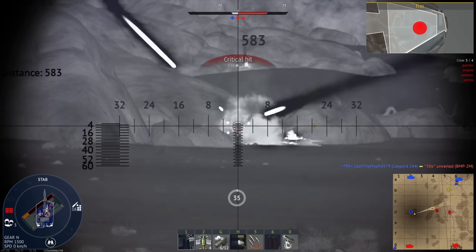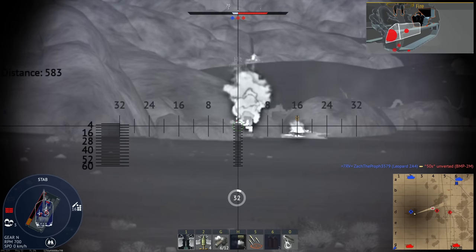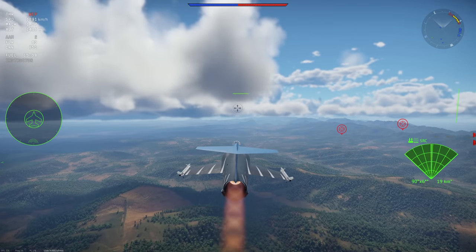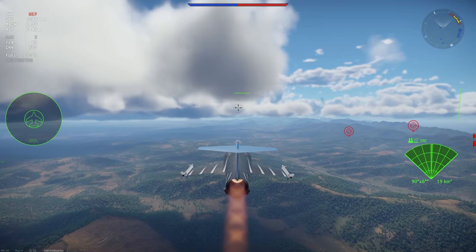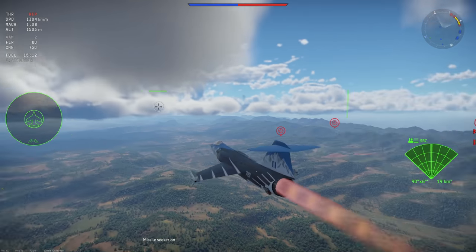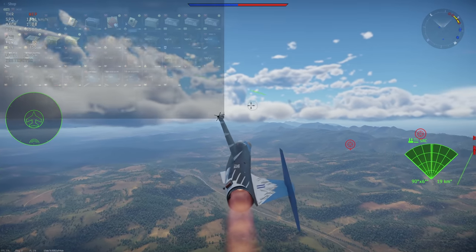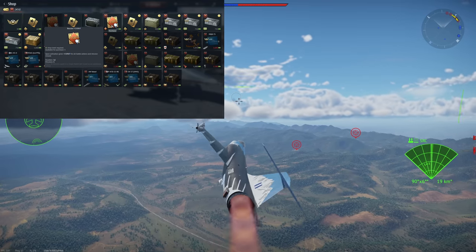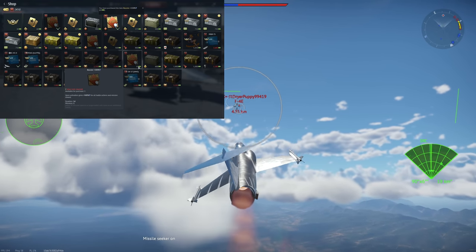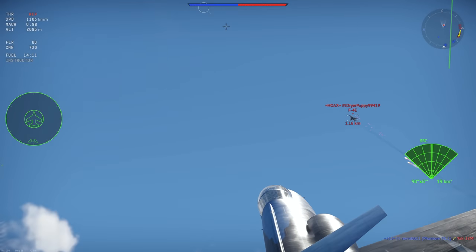Even if you already have premium time, these item shop boosters are largely not worth it, as you can earn them for free by logging in and completing fairly common events that War Thunder runs. In short, purchasing item shop boosters is the least effective way to earn RP and SL outside of using convertible experience or directly buying Silver Lions with Golden Eagles. Conversely, using War Bonds to buy RP boosters from the War Bond shop is one of the best ways to unlock them — up to 500% RP for only 10 War Bonds.